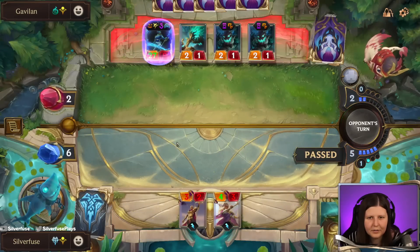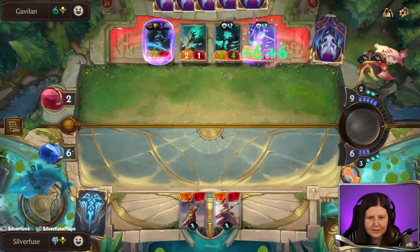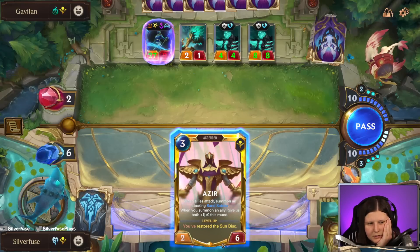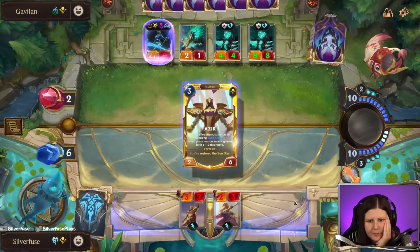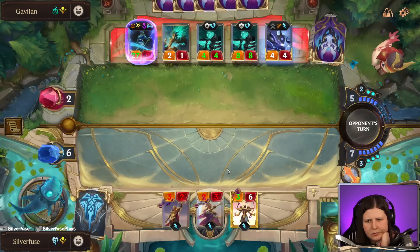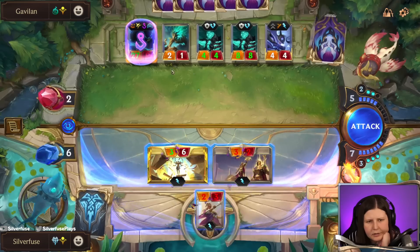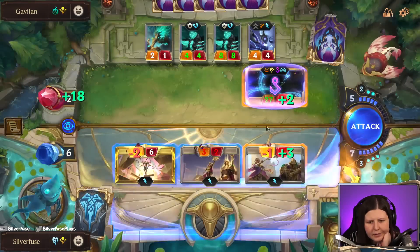Another blocker available. We shall see. I think we'll go for Azir here. We've seen so many things. So you here, you here, you here. It's either we get it here or we lose — no in-between at this point.